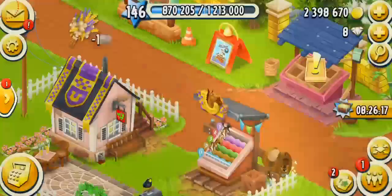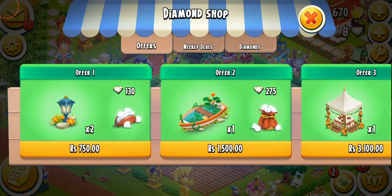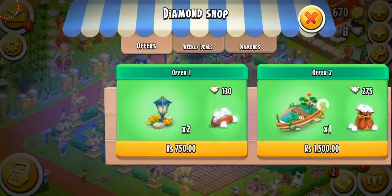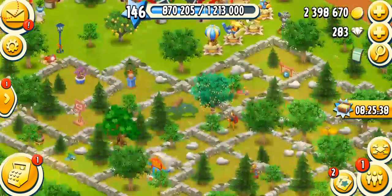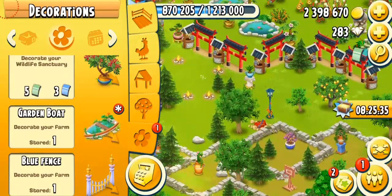Alright guys, now the first thing that I'm gonna do, I'm going to be purchasing some diamonds and my favorite decoration which is the garden boat. Let me just get the diamonds first and then I'll continue the video. Alright guys, so I have purchased the diamonds and the boat and I finally got 283 diamonds. Let's show you guys the decoration that I've got - this is the garden boat.